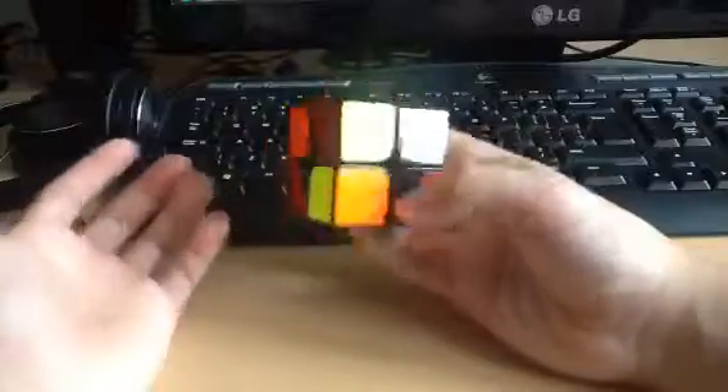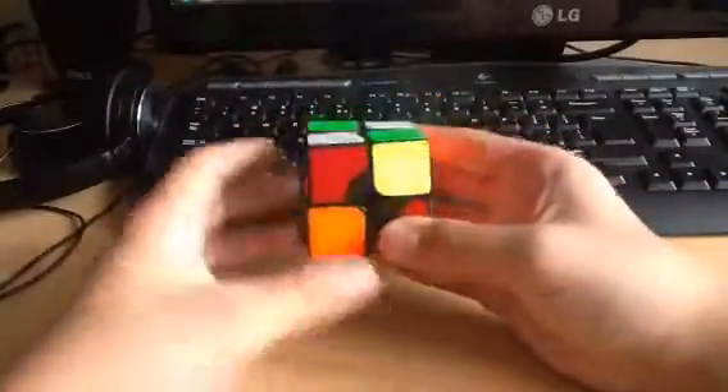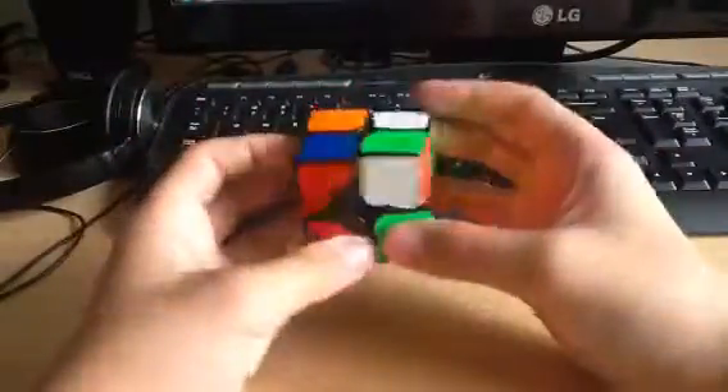Okay, 3-move setup, U2, and then EG1. U2 and then EG1 with a U as an AUF, which is not that bad.